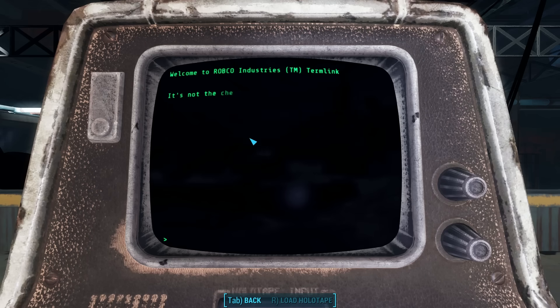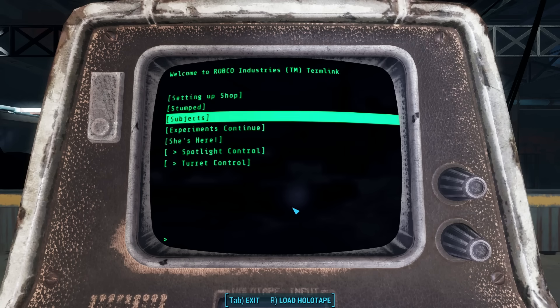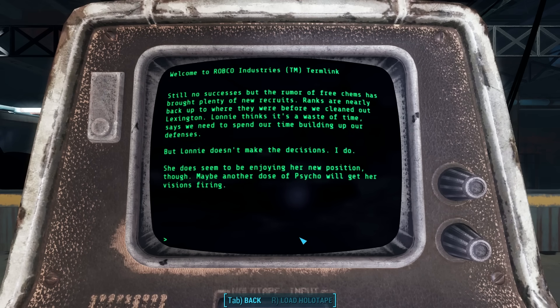In the next entry, 'Subjects': 'It's not the chems — they're just a trigger for the sight. It's me. I'm the problem. Wish I'd realized it before my arms looked like pin cushions, but at least it's a new lead. I need subjects.' In the next, 'Experiments Continue': 'Still no success, but the rumor of free chems has brought plenty of new recruits. Ranks are nearly back up to where they were before we cleared out Lexington.' This must mean Jared had some deserters after they took the plant. 'Lonnie thinks it's a waste of time, says we need to spend our time building up our defenses, but Lonnie doesn't make the decisions. I do.'